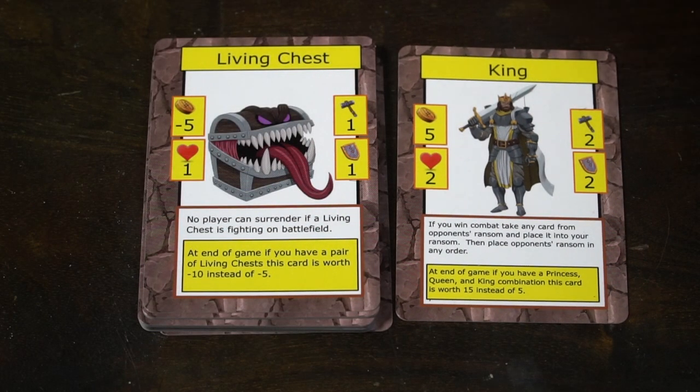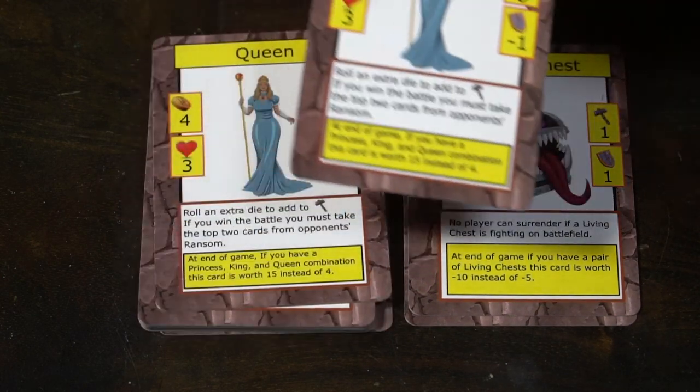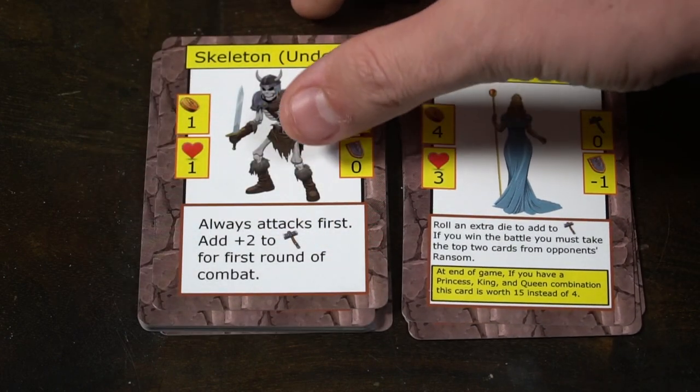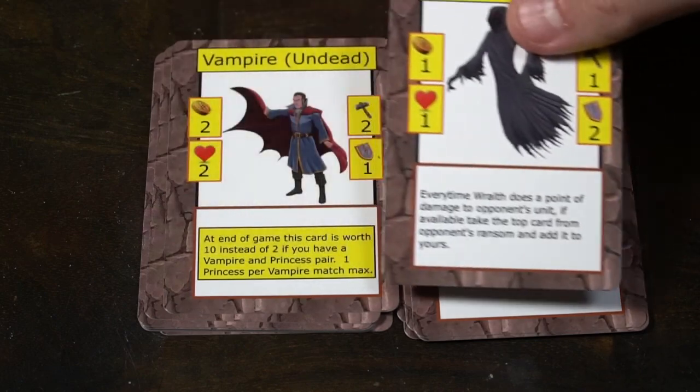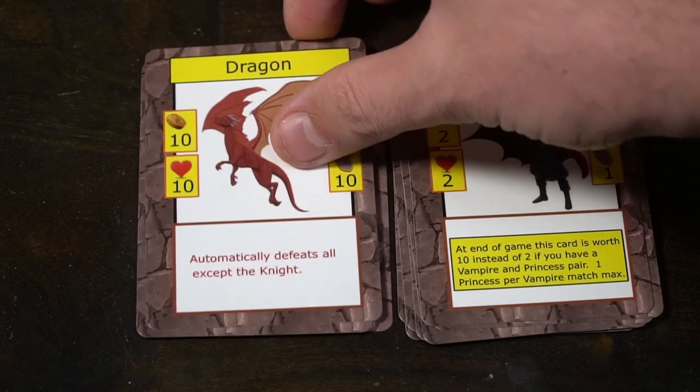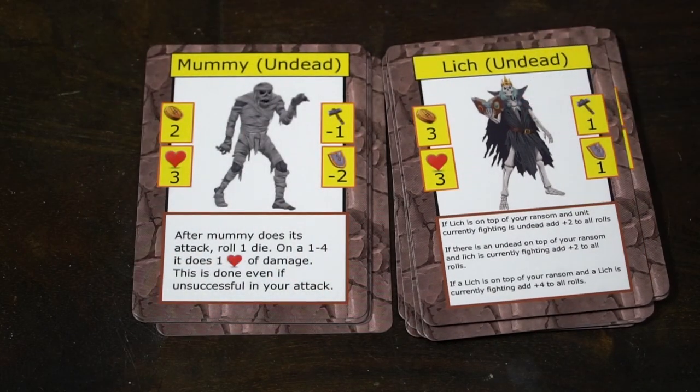There are a ton of really cool cards in this game. I love the idea of fighting with certain types of characters with unique abilities — different match types like a goblin war or orc warrior who can choose to battle as a war, or different elementals going to war with other elementals. Having pairs of elementals in your ransom pile scores bonus victory points. Certain combinations like a princess, king, and queen together make the king and queen worth 15 points apiece. There's also the dragon, which is basically an insta-win — like the joker in classic War — unless it ends up in your war pile.